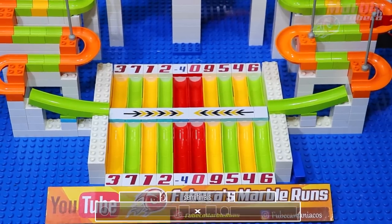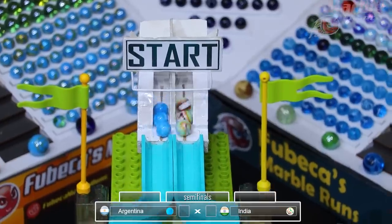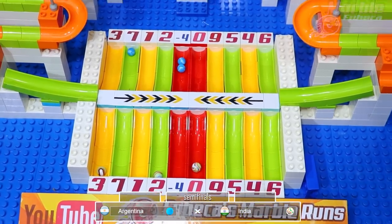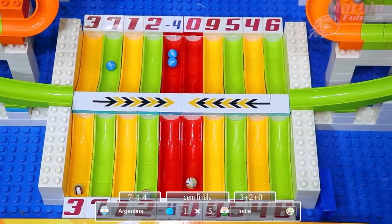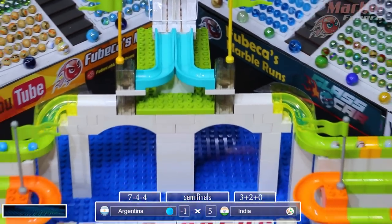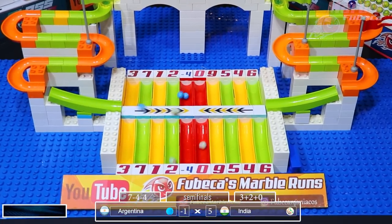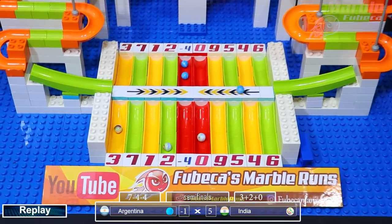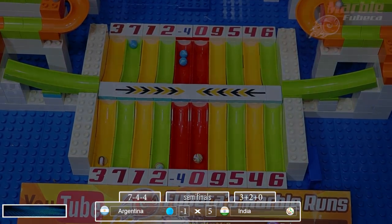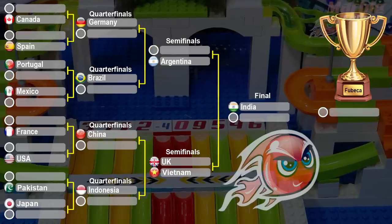Now it's time for India versus Argentina — the first semifinal of this tournament. Argentina gets two negative fours, and the other marble gets pushed up into the other side's entry lane. Argentina gets negative one, India gets five, so India will advance. It was a crazy round for Argentina — two marbles in the negative four, and then the last marble goes up into the entry lane, comes back around and gets a seven. But two negative fours is negative eight, plus seven equals negative one. India goes to the final round versus either the UK or Vietnam. Argentina goes to the third place match.